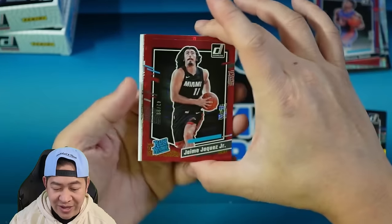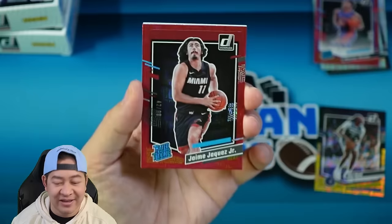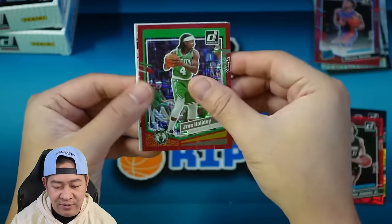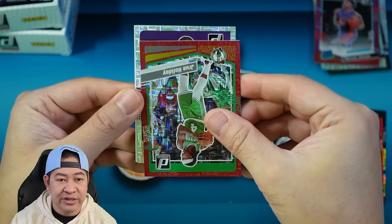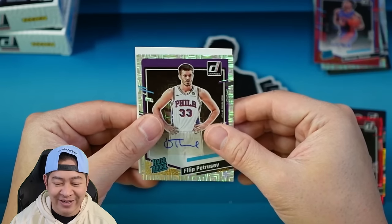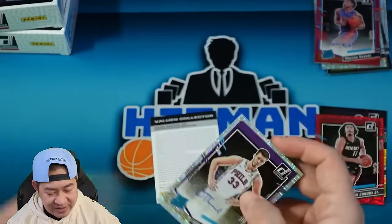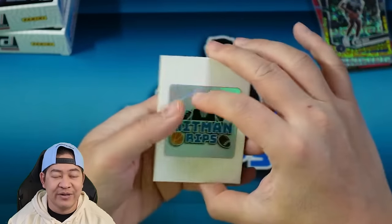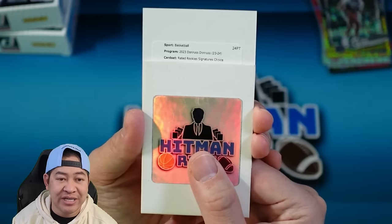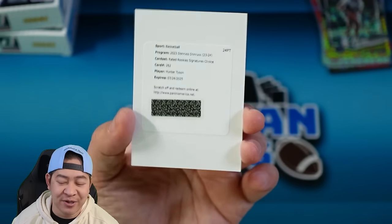Behind him — that is one of the good rookies, and that's a color match. Jamie Jaquez Jr., 42 of 99 — one of the top guys you're looking for, so that's a nice one. And then we have Drew Holiday on the Celtics — that's going to be 6 of 99. First auto is a rated rookie choice auto of Philippe Petrusev. I may have butchered that name, I'm sorry. And I think this is actually a redemption — yes, that's going to be a redemption. Here is our redemption: rated rookie signatures choice 262, Hunter Tyson of the Nuggets.